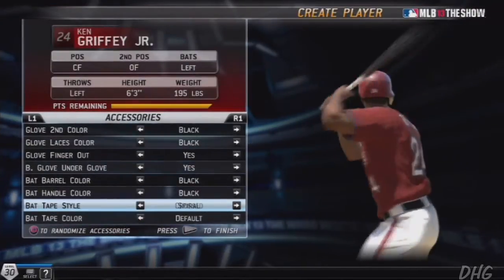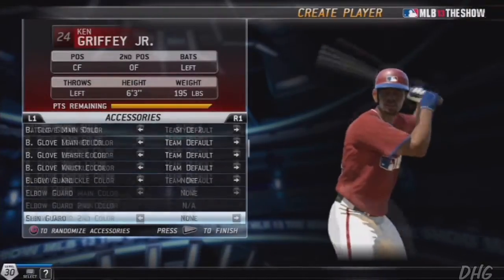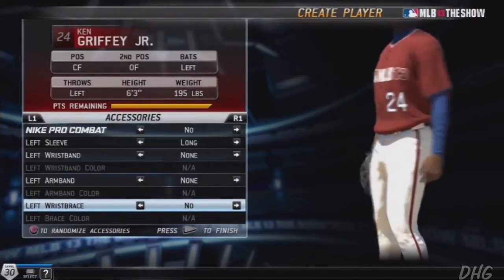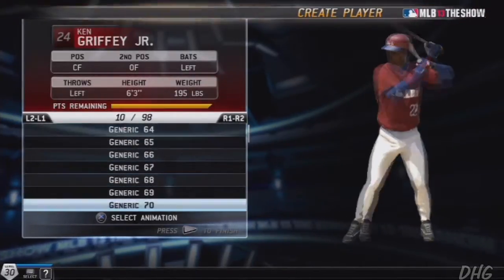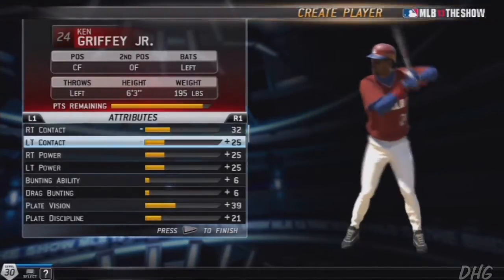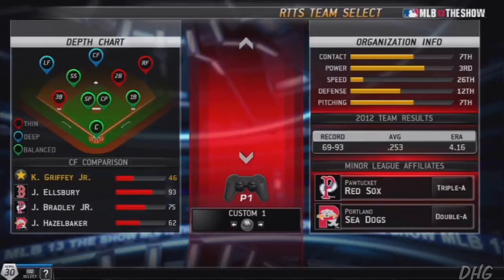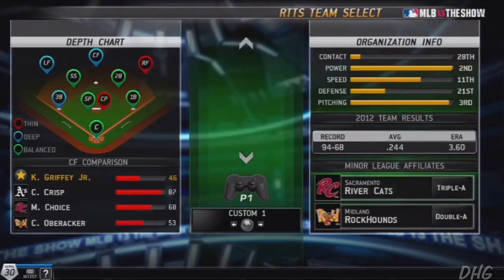He is a member of the 600 Home Run Club — I think he has a total of 630, and he's got around a .280 lifetime average, so definitely a Hall of Famer headed to Cooperstown. The Mariners recently retired his number, which is really cool — and later you'll see that I choose the Mariners as a team, spoiler. I honestly think if he didn't have so many injuries when he was with the Cincinnati Reds, he might have been the home run king. Just based on the pace he was on, I think he probably would have been in my eyes the home run king — just an all-around great player, a five-tool player, like the definition of a five-tool player.